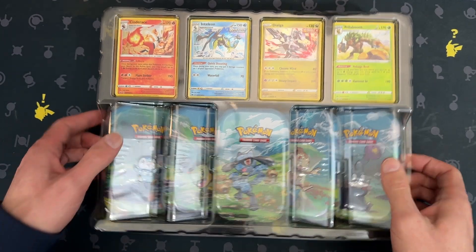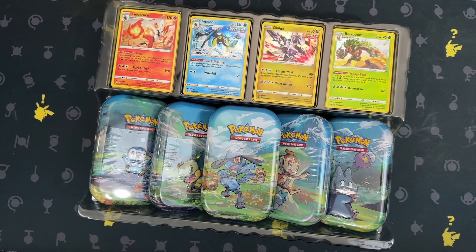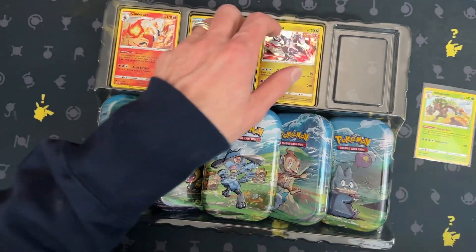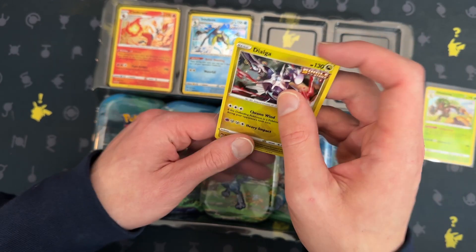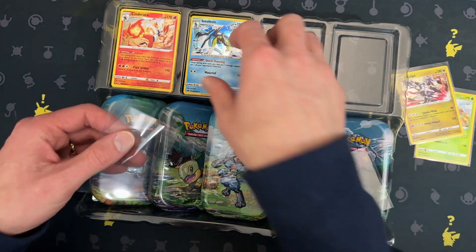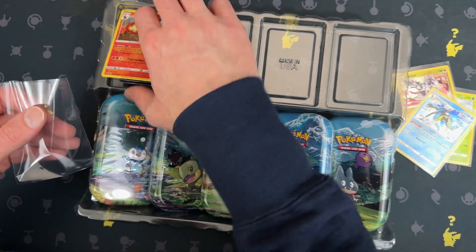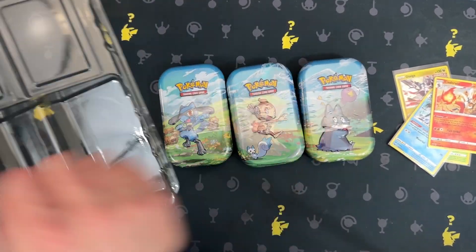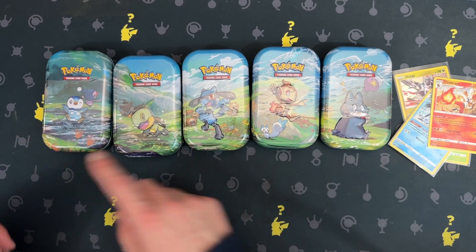We got the four promos. I'm going to grab some sleeves here. I've got Willaboom, Dialga, Antelion, and Cinderace. And the five tins — laid out they make a nice little mural. Hopefully we get something good. We'll just go left to right.